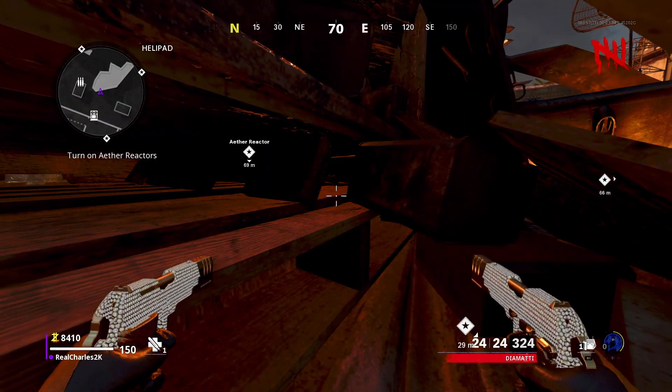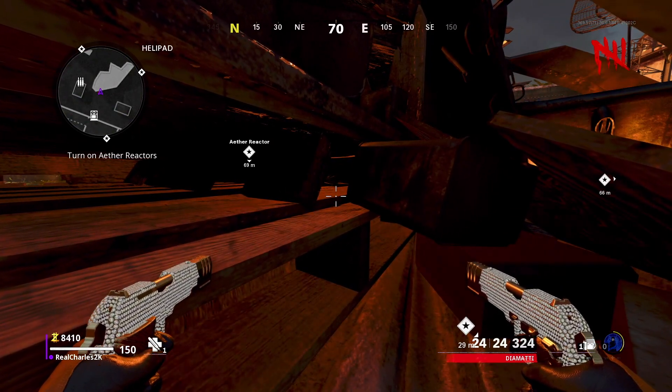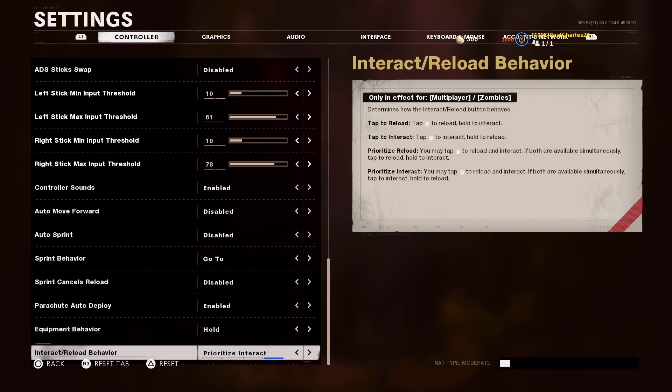Once you're here, make sure you have a C4 as equipment. Hit Start, go into your settings until you get to Equipment Behavior, and make sure it's set to Hold - not Toggle. Also make sure your Interact/Reload Behavior is set to Prioritize Interact or Tap to Interact - it's completely up to you.